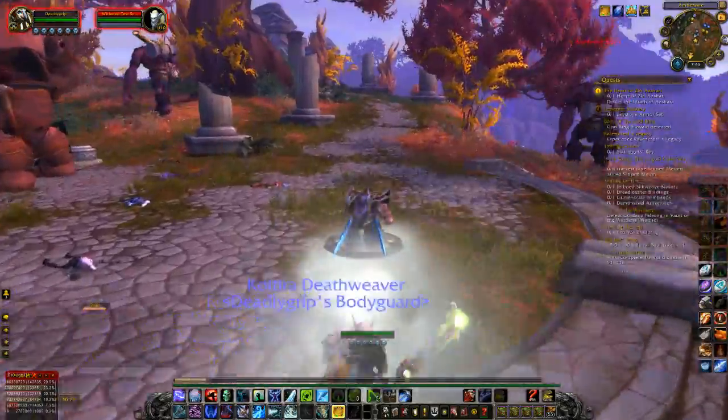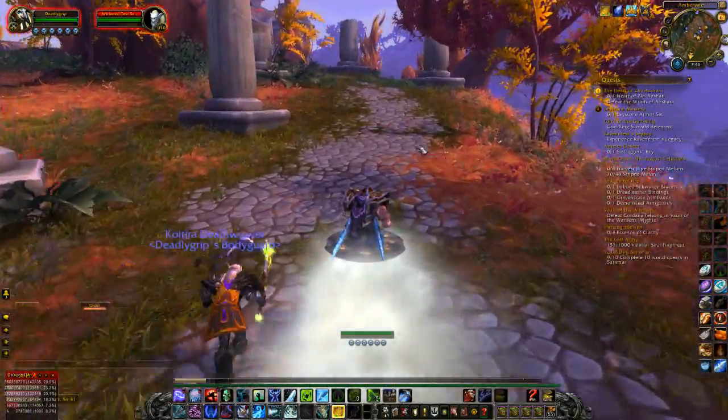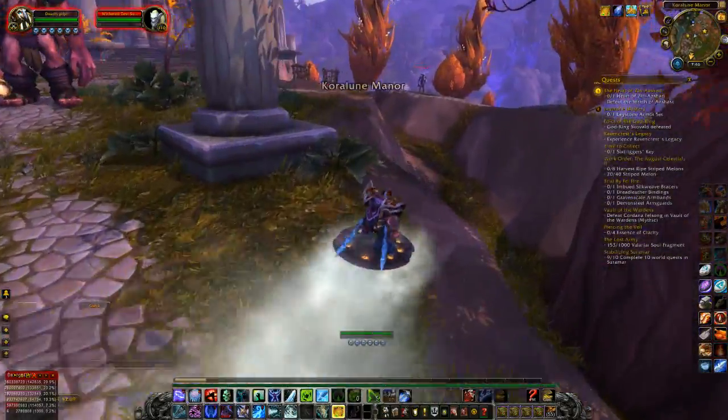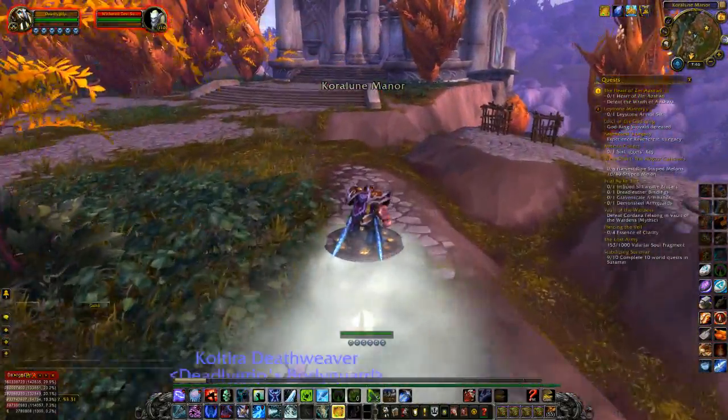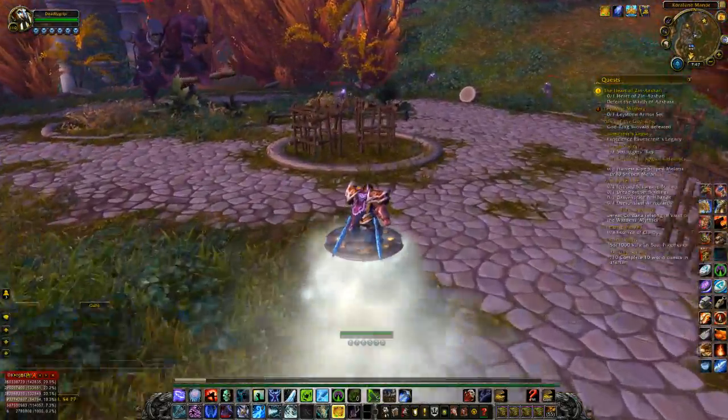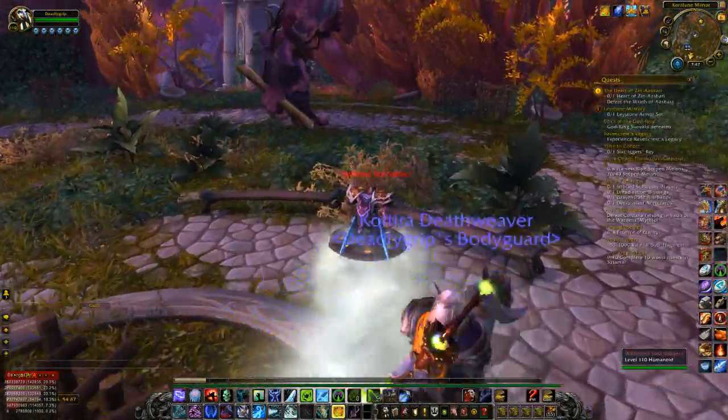Just note that you can get knocked off your mount. There are elites here — those are the guys you really want to watch out for. So this is what you're looking for: you're looking for Karaloon Manor, and it's going to be over here on this bench.